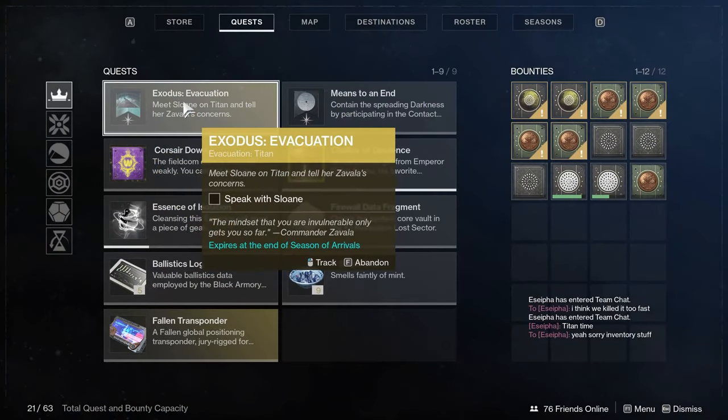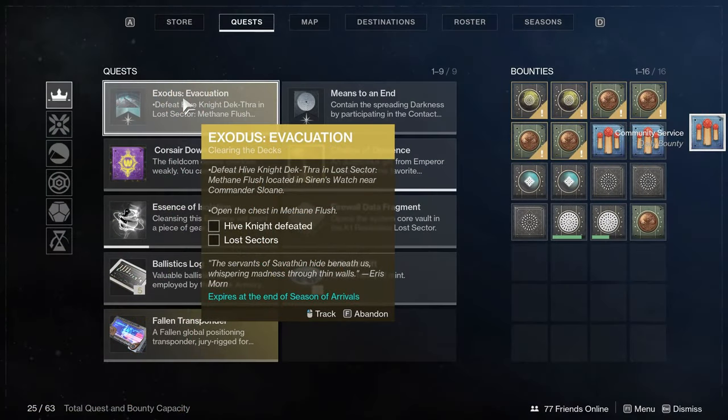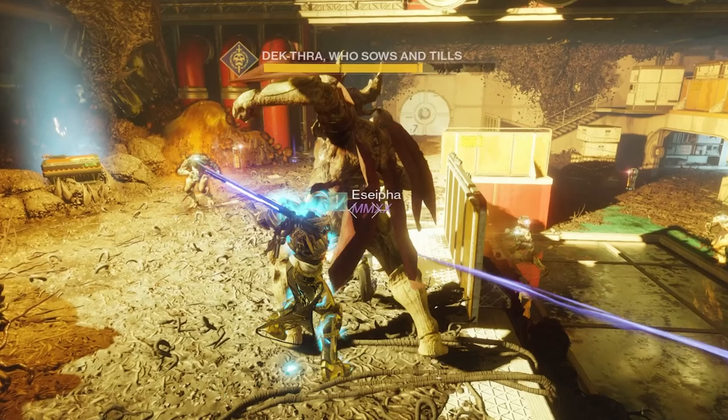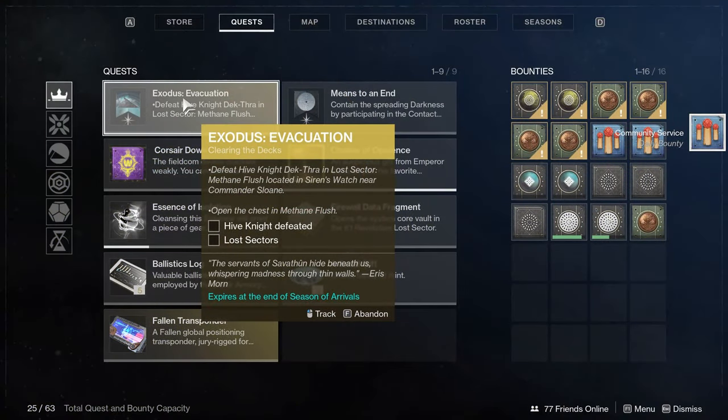After Io, next we're going to Titan to talk to Sloane. Her first piece of the quest is going into the Lost Sector Methane Flush — it's the one in Siren's Watch right next to her, just out the right door and underneath the landing zone platform. Normally it's a Lost Sector where you fight a wizard, but you'll find a bonus knight named Dekthra down at the bottom. Be careful — if you don't kill the wizard first, you could have both the wizard and this giant knight in the same room with a few adds. Take your time, work from range, kill the knight, and make sure you open the chest to complete the Lost Sector.